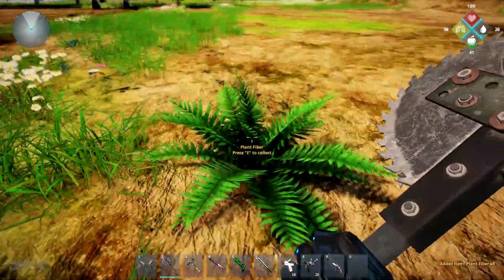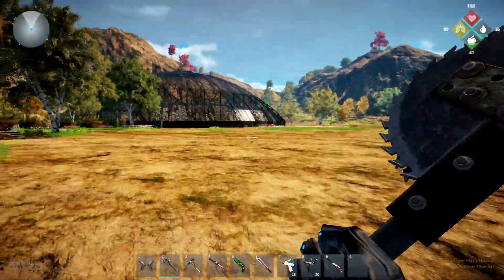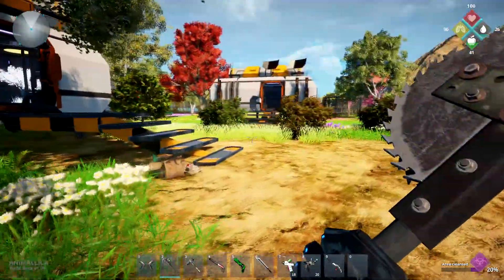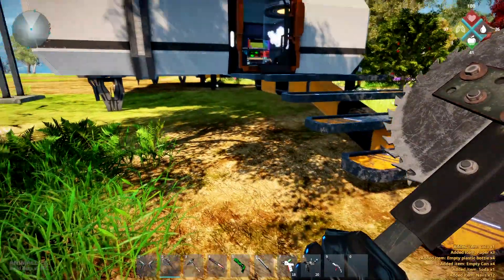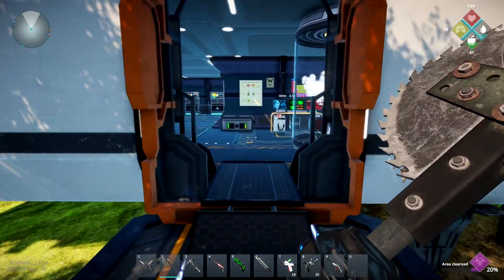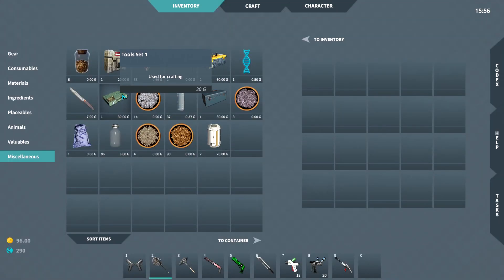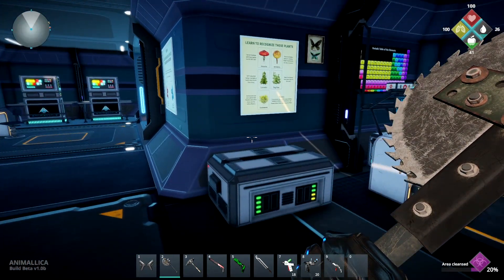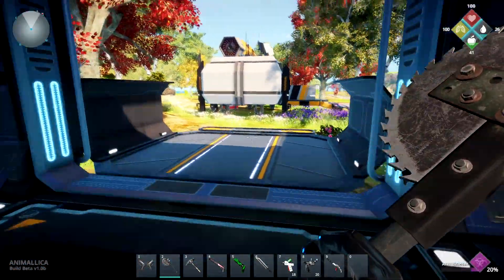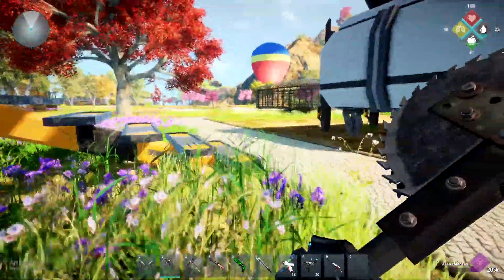Gotta pick this up — look at it, plant fiber! Plant fiber — holy cow, awesome. Yeah, just so much stuff. Alright, I'm going to call the first episode there, guys. I'll probably record a couple more of these over the weekend and work on Valheim as well. You guys could probably, if you pick up the game, let me know that you're interested in watching me play, and I would love to keep playing because I think it's pretty cool so far. I'm having a pretty good time with this little game called Animallica that's not very tiny at all.